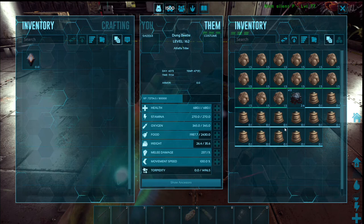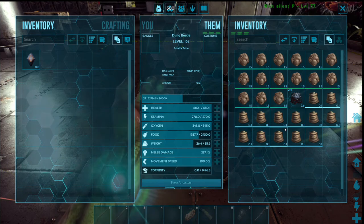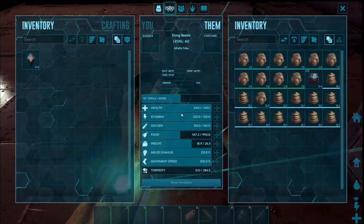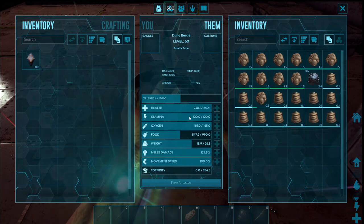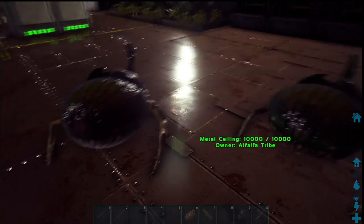There you have it. Go get some poo, put it on your dung beetles. If they stop making the fertilizer, either disable wandering and re-enable wandering, or maybe put some different sizes of poo on them. Go do what you want, live your life, play the game. Thanks for coming by — let me know if there's something else you'd like to see.